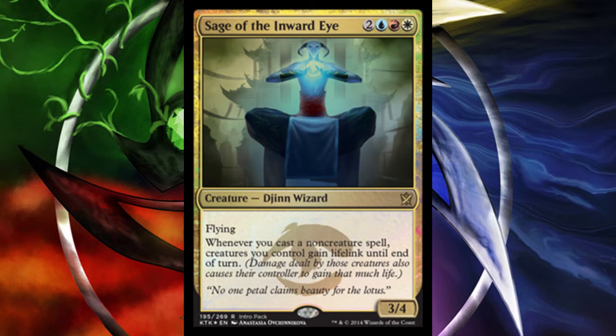Moving on, the next card is Sage of the Inward Eye, a 3/4 Djinn Wizard creature for 2, blue, red, white, with flying. Whenever you cast a non-creature spell, creatures you control gain lifelink until end of turn. A really interesting card, and Djinn Wizard is a very interesting creature type.